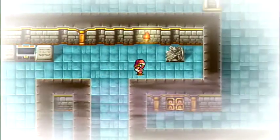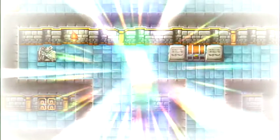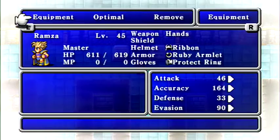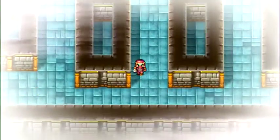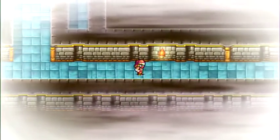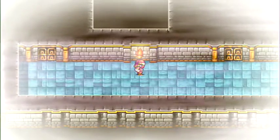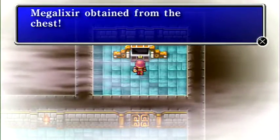Now we want to head back to this intersection and go right to pick up more treasure. The first treasure is right here — another Protect Cloak, which I'll give to Palum. Then one more treasure at the end of a semi-long narrow pathway — not quite as long as the last one — and the treasure we get is a Megalixer. Pretty nice.